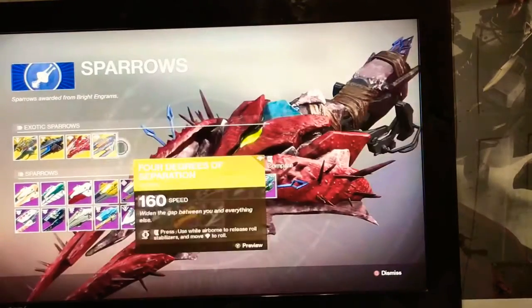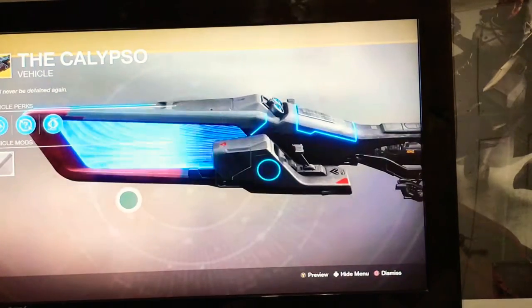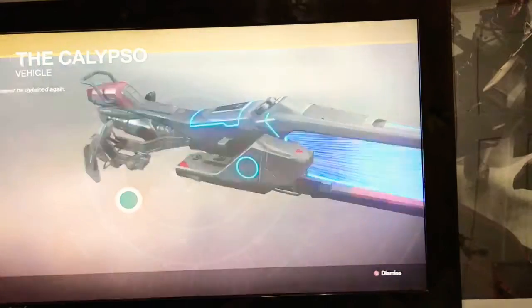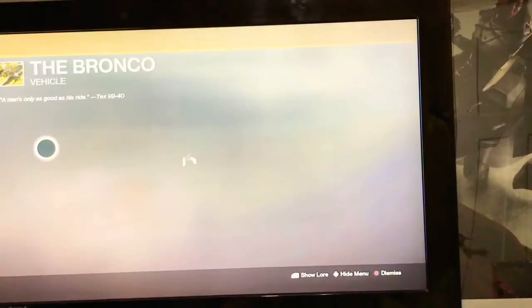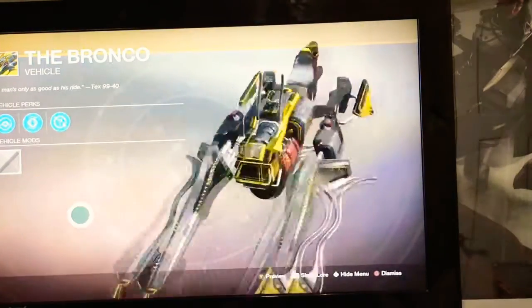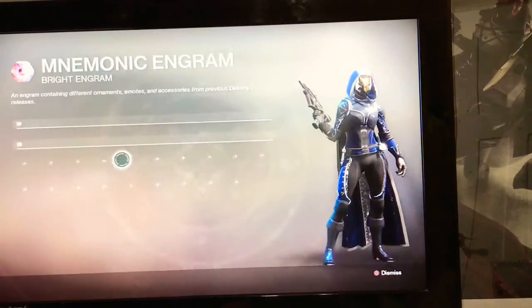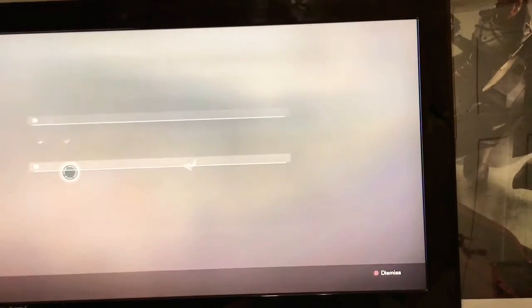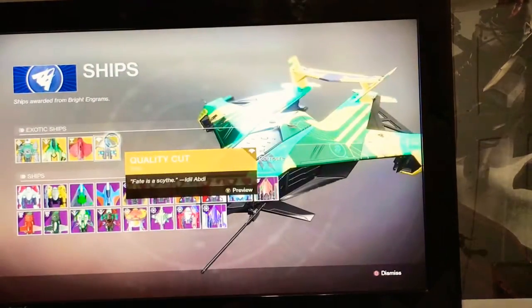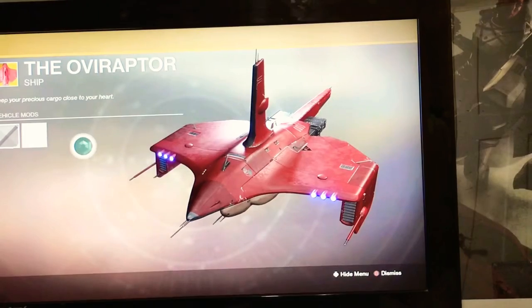We've got four new sparrows to skim over, though some of these might not be new — I think I've seen them before. This black armory one I've never seen before. We've also got new rolls on these, which were the replacement for bright engrams. There are some ships here which look to be new — the Over Raptor though, that looks kind of stupid.